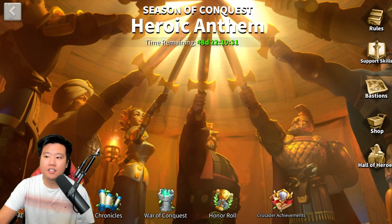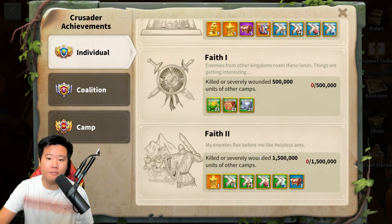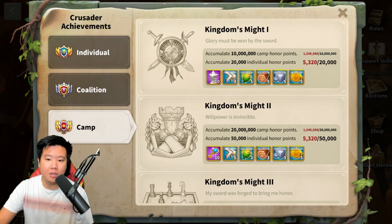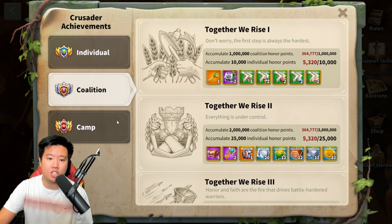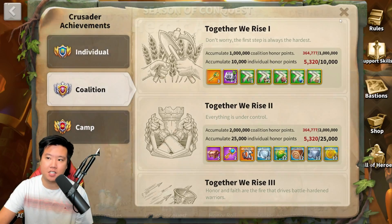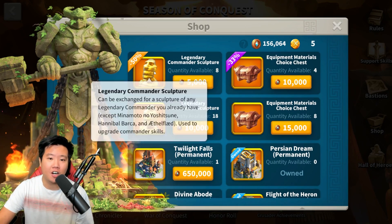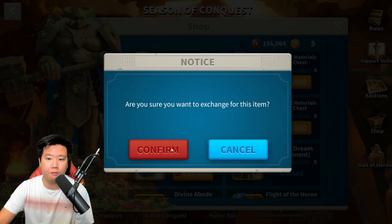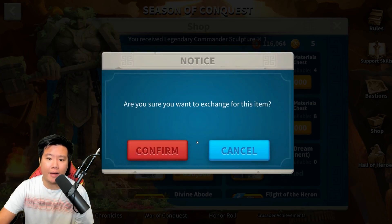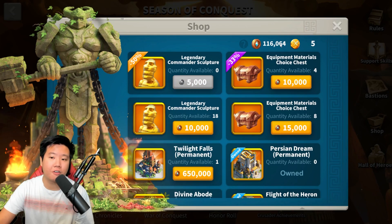Once you've entered KVK, there are more legendary sculptures you can earn. You can earn legendary commander sculptures through the individual honor and through the coalition. You also get one from the camp. Make sure to pay attention to the achievements and try to attain them. Another way is the KVK shop — you can get legendary commander sculptures at a 50% discount. There are multiple options to buy there, and you need to decide which ones you want.